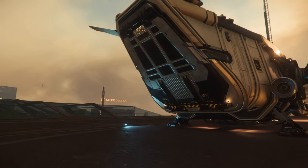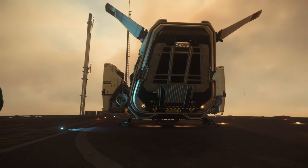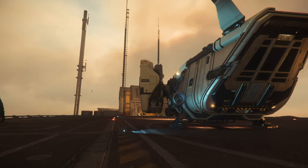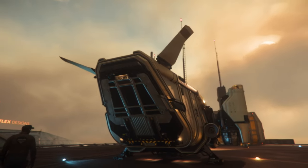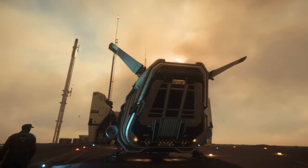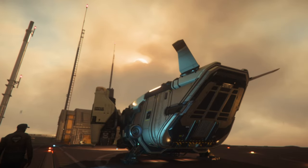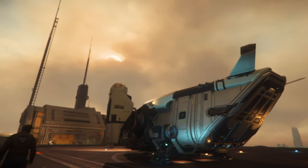Despite its size and weight, the Drake Cutter handles surprisingly well in atmospheric flight. It maintains stability and movability, providing a smooth experience. The fuel range is phenomenal for a ship this size, allowing for multiple trips between Crusader and Hurston without refueling. Additionally, the inclusion of VTOL thrusters adds to its versatility, allowing for precise vertical takeoffs and landings.